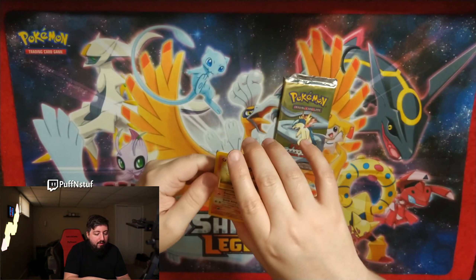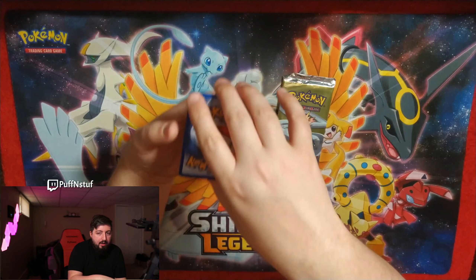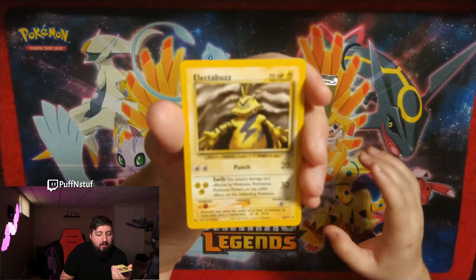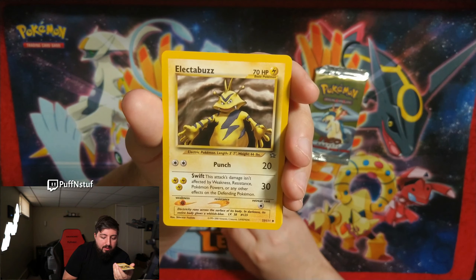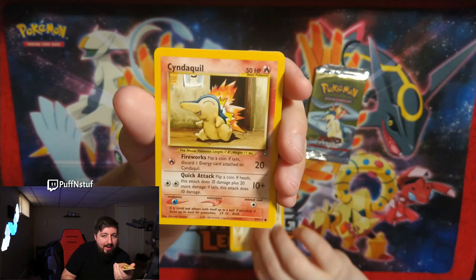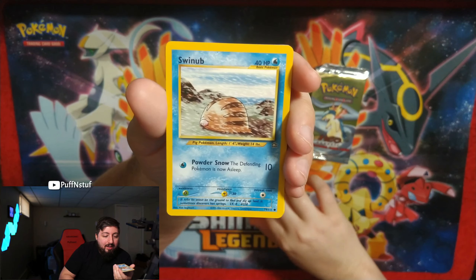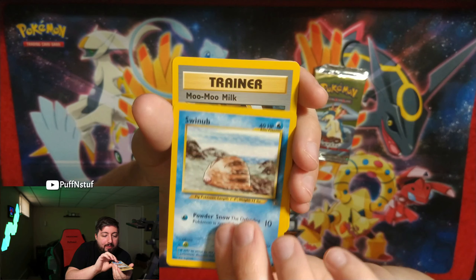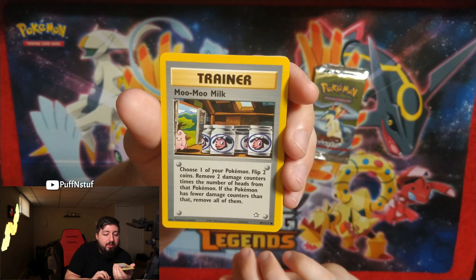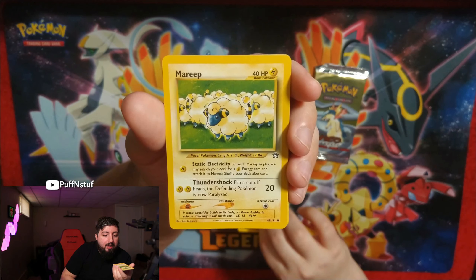I believe it's one from the back, one to the front — should be an Energy, I believe. Okay, never mind, it's an Electabuzz. Cyndaquil. Swinub. Moo Moo Milk — I believe the Japanese version of this card was banned and they had to update the artwork for the American release.